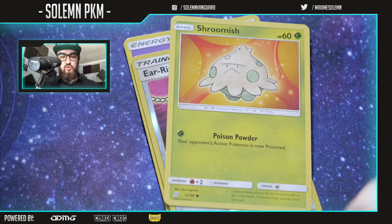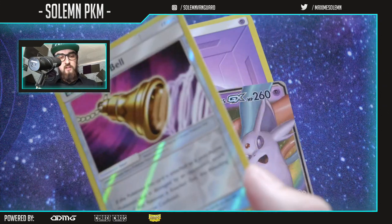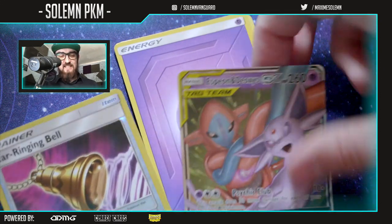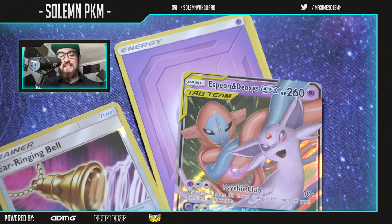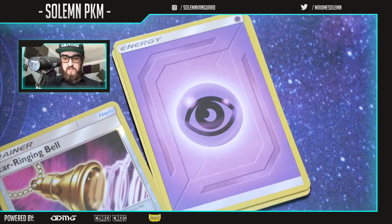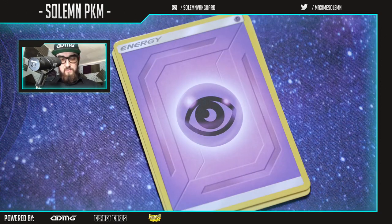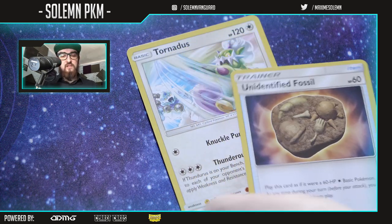Whoa — Druddigon, Shroomish, Jingle Bell in foil. Another GX! Espeon and Deoxys — is that good? I'm guessing since it's psychic energy maybe it's part of Mewtwo Mew. That's not bad — maybe a one-off or something. An Jingle Bell in foil — I don't know if that's special. Energy, Vigoroth, another one of these fossils, another Tornadus.